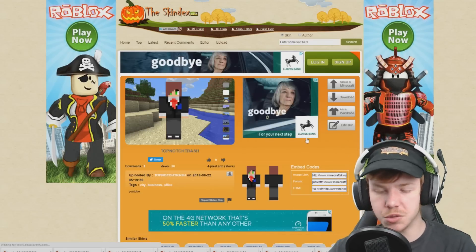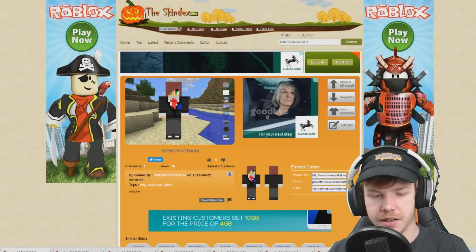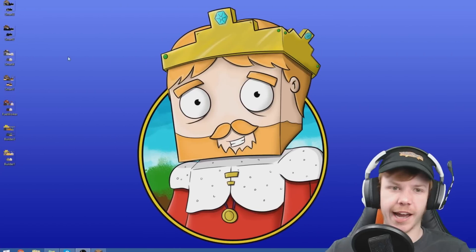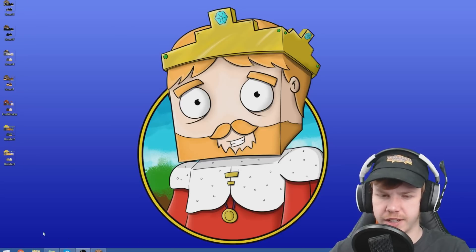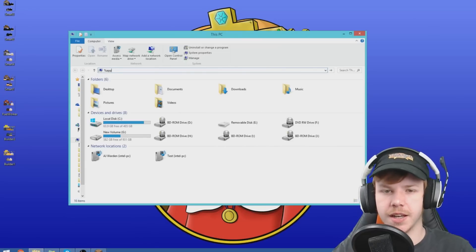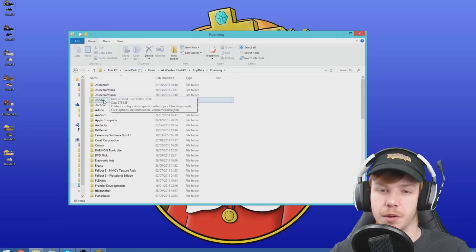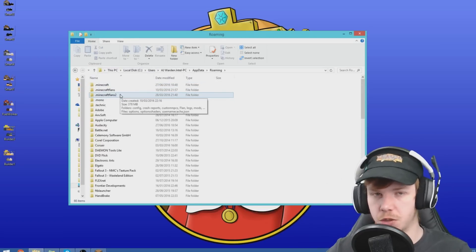So there's number one. Once we've done that, you're going to want to rename these skins to what they should be, and I should show you where to put them as well. Once you've renamed all of the skins - always rename them - we're going to go to my computer and go to percent app data percent to get to your Minecraft files. I need to go into Minecraft Plans Too, because that's the one that has my city world on it. You guys probably just have to go to dot Minecraft though.